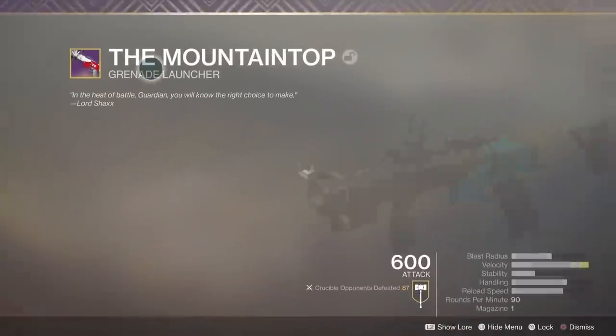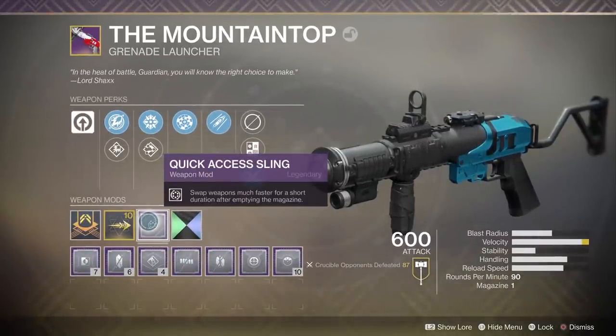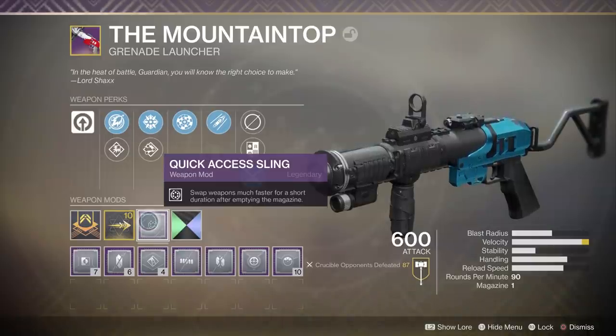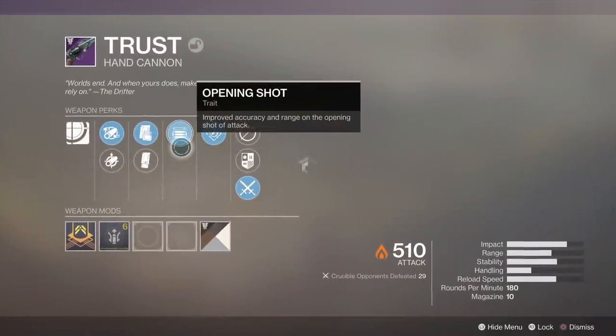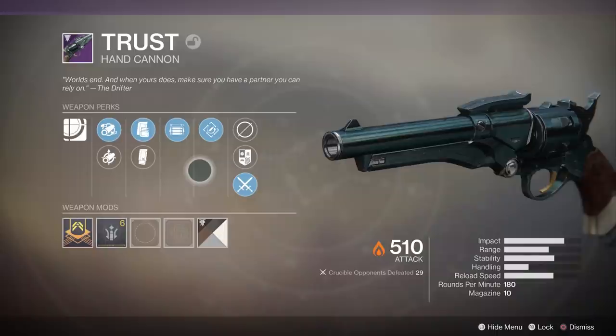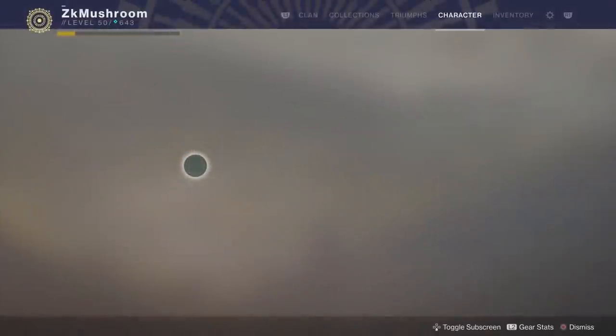To play this setup, first you're going to need the Mountaintop, and on the Mountaintop I'm going to put Quick Access Sling — swap weapons much faster for a short duration after emptying the magazine — so we're going to switch really fast to the hand cannon. The hand cannon I'm using is the Truss, because I have Opening Shot. Most of the time I'm only going to need to land one shot with the Truss to finish the kill, sometimes more, but Opening Shot is good and the Truss is a pretty good hand cannon.